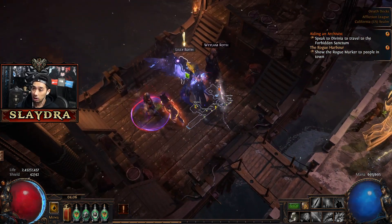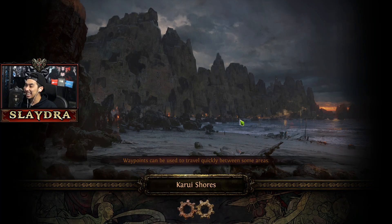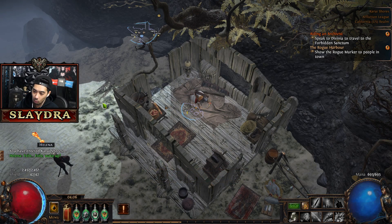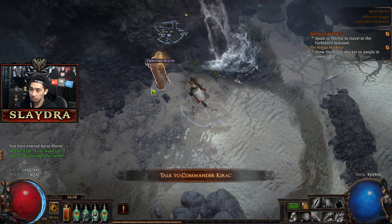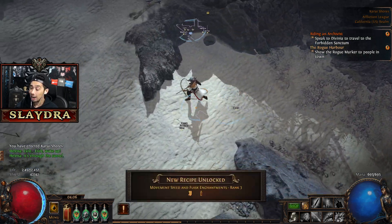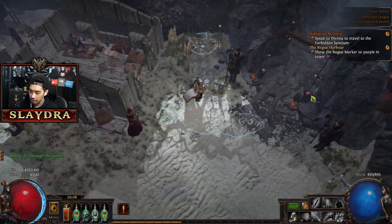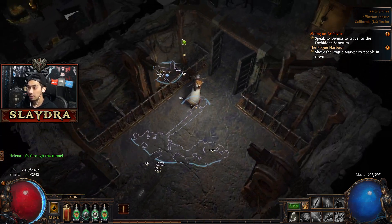Next, you're going to go ahead and talk to Lily and set sail from Oriath. Now we're going to get to the endgame — the maps, the most important thing. We'll talk to Helena and walk around. We'll go to this area over here and you will get to do the maps — this is part of the endgame.